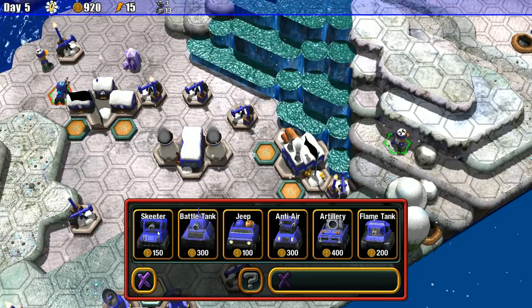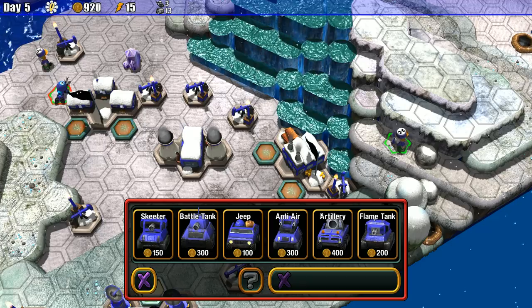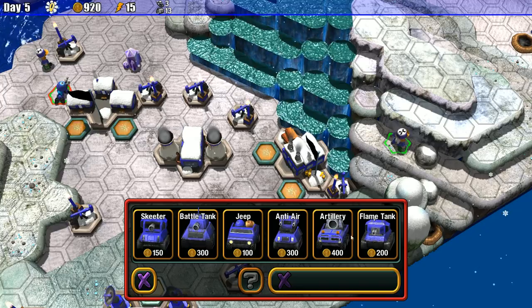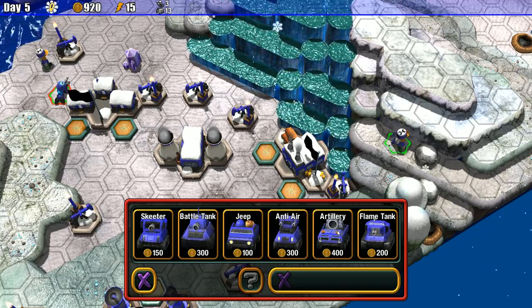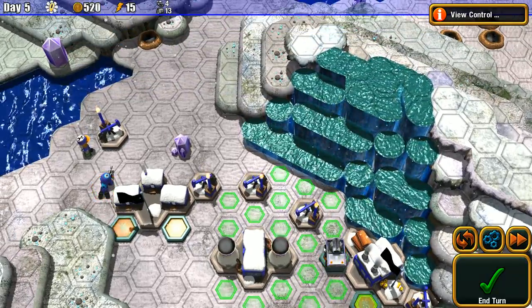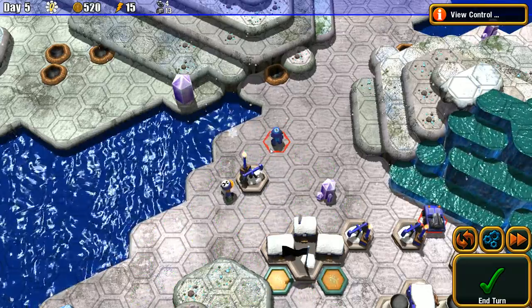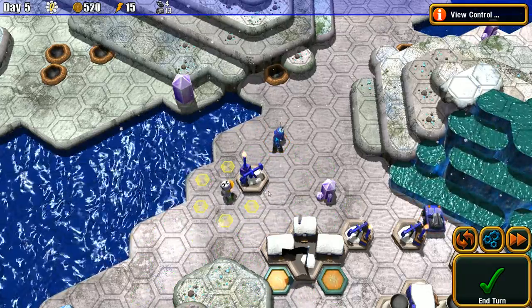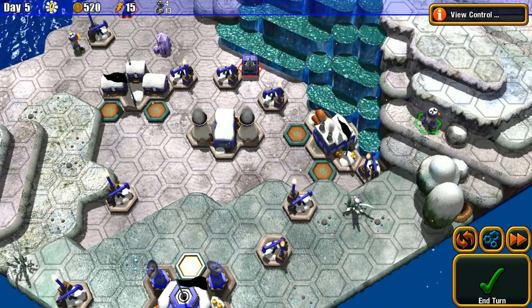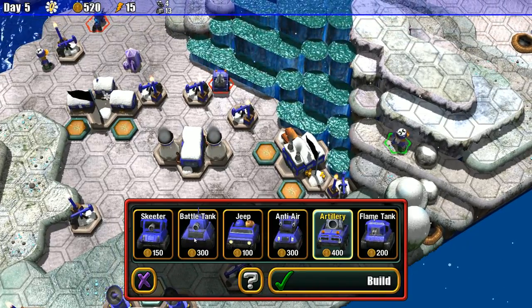From the factory, the units available are: Skeeter, Battle Tank, Jeep, Anti-Air, Artillery. These are mainly the same units as in Great Big War Game with slight differences in names. My favorite was the artillery — it can shoot from a very far distance. Let's go with a Battle Tank.